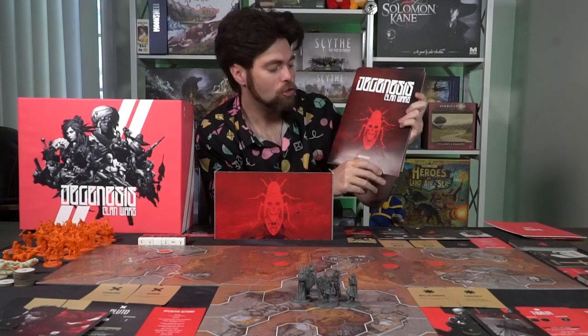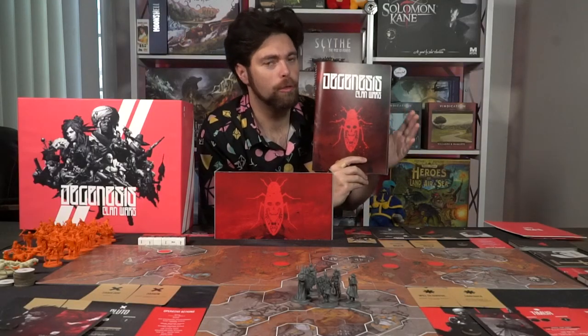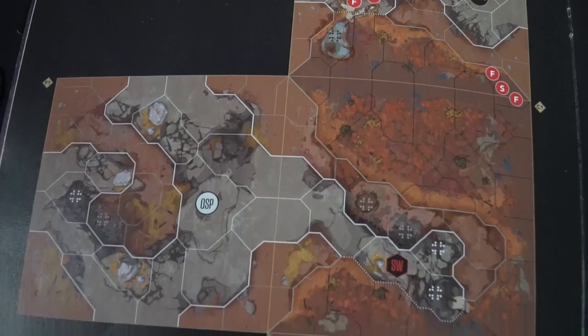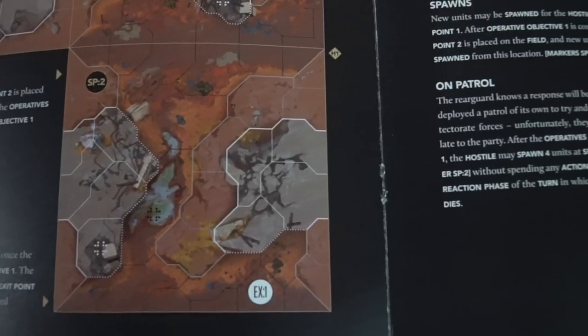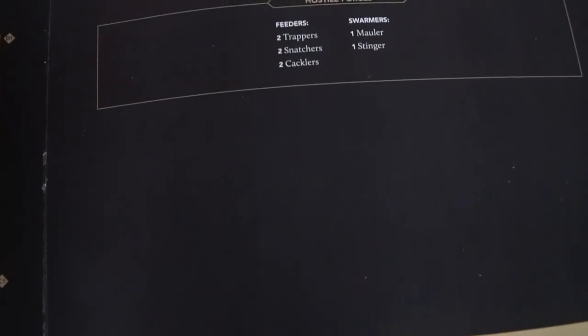Once each player has gotten those and set them aside, forming their play area, the villain sets up for the mission. There are two booklets: one is the rule booklet explaining the game, and the other is the mission booklet. The most knowledgeable player should play as the bad guy and go through the mission booklet. This booklet has multiple campaigns with branching paths, always starting with the first mission. It tells you which tiles to use, how to attach them, where spawn points, objective points, and exit points are, and the starting spaces for the operatives.